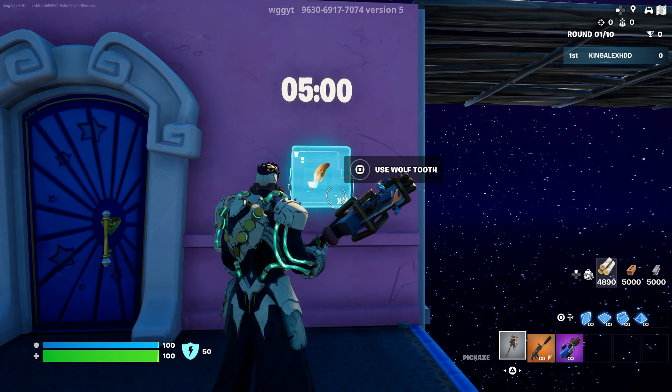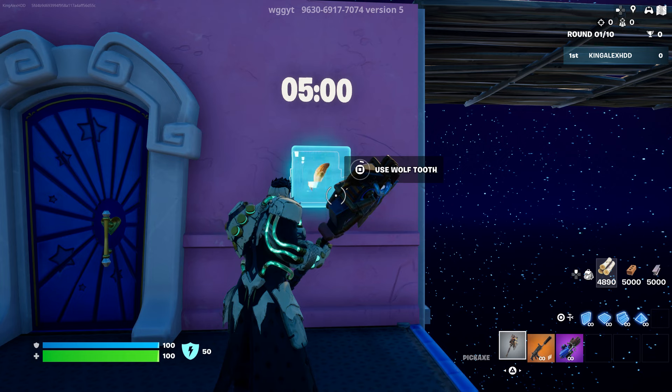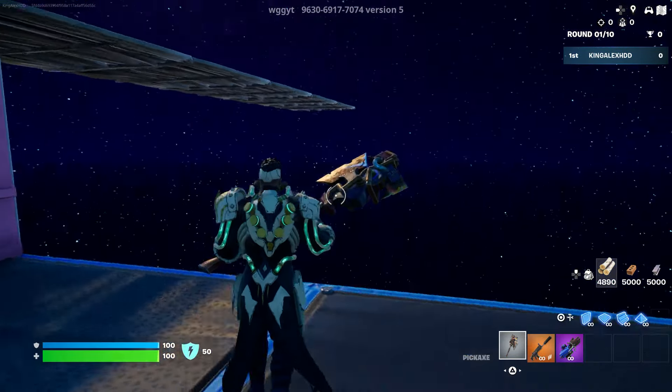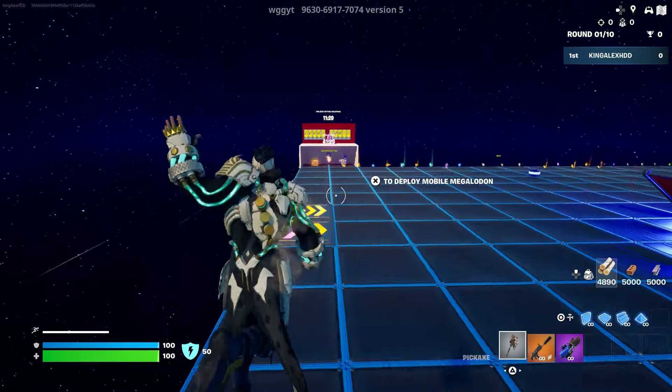Come over here and use the wolf tube, then interact with it. Make sure you do exactly what I'm showing you right now. Once you do that, the timer should basically start going down to zero. Watch the time going down to zero, then we'll come over here.